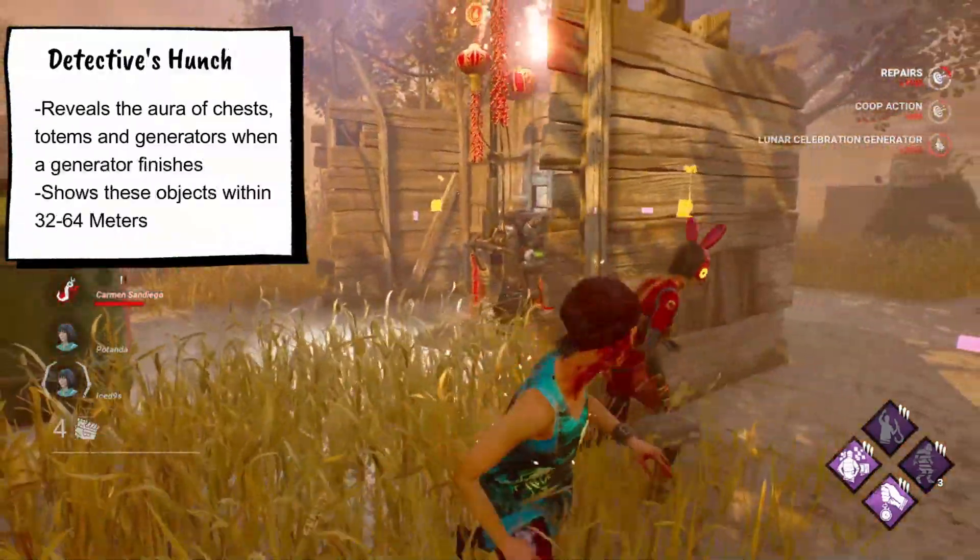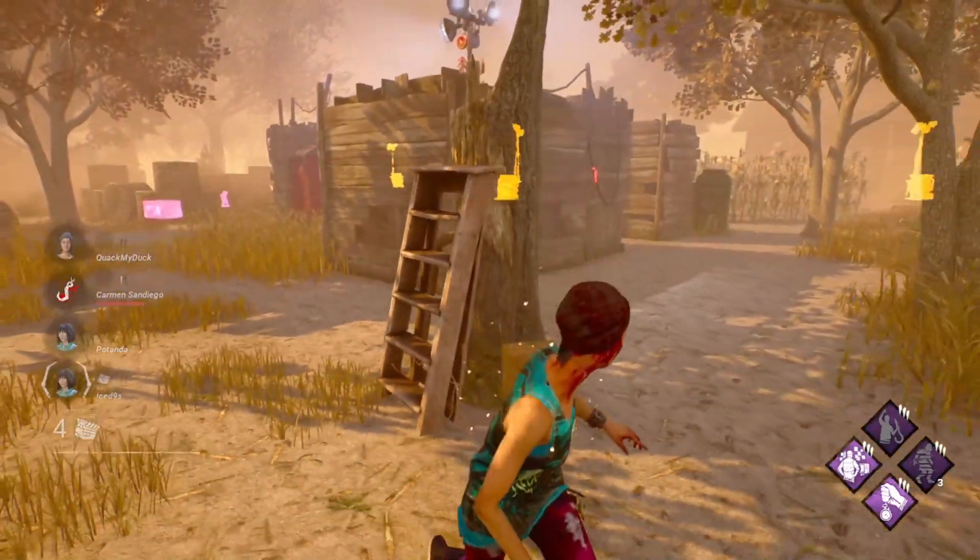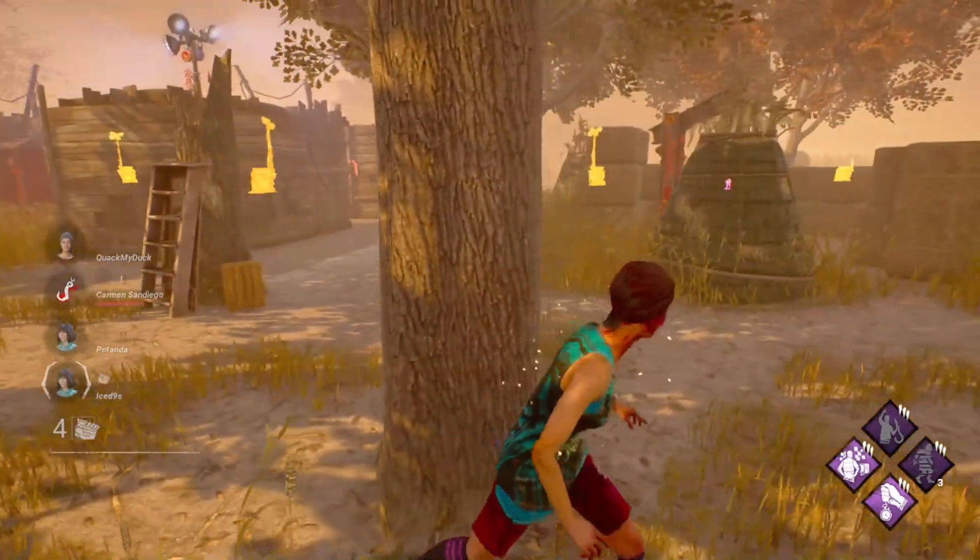This perk is going to show you the aura of chests, generators, and totems within 32 to 64 meters whenever a generator is finished. You don't even have to be the one to do the generator.